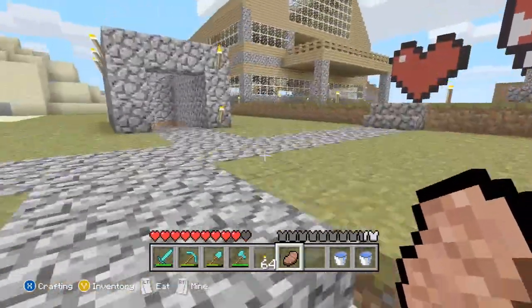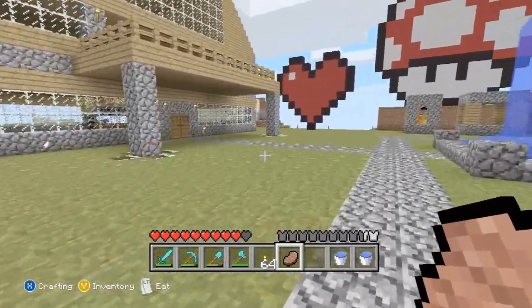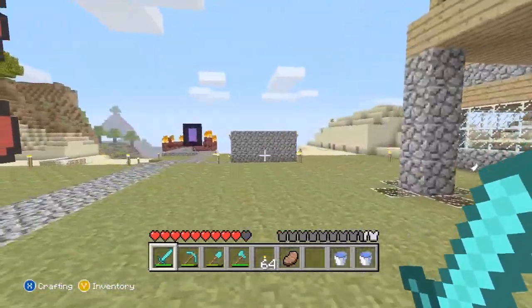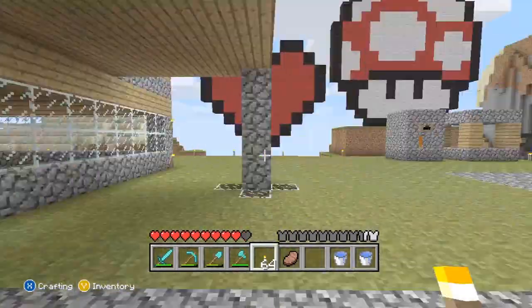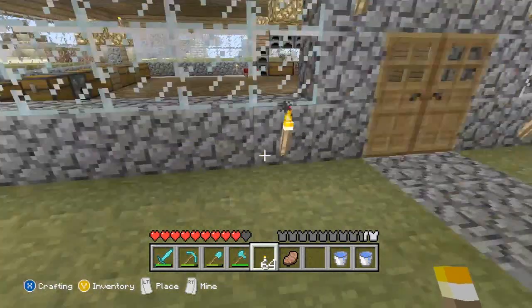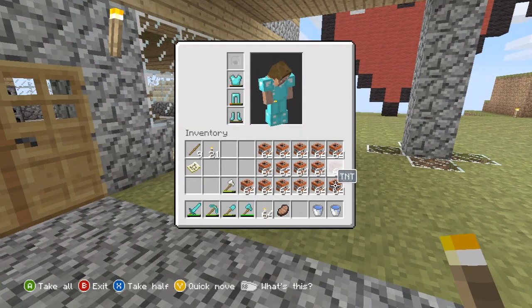We are going to go TNT mining and the key things you need are: a sword, because you open up big areas where creepers seem to spawn a lot; a pickaxe - preferably diamond; a shovel; you definitely need some torches; some food in case you get hurt. And most importantly, TNT. Not just one set of TNT - I mean a shitload of TNT. We are going mining.